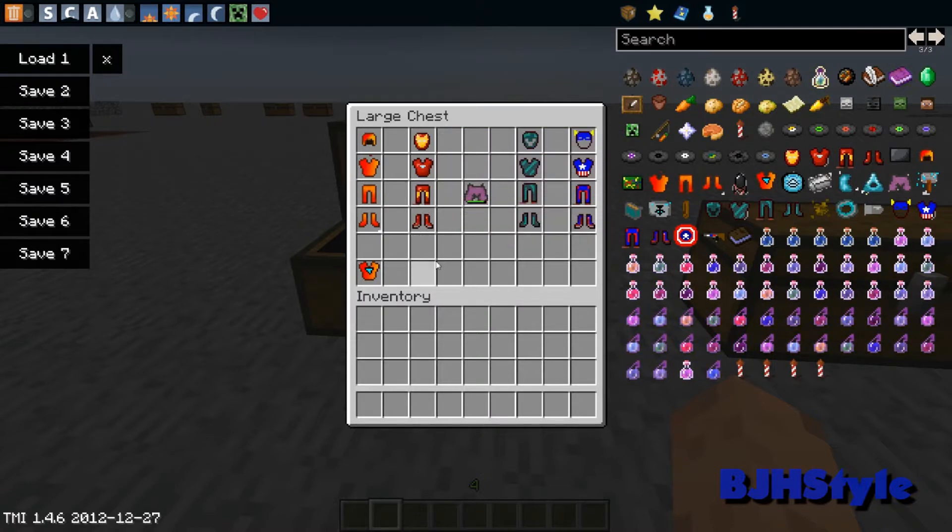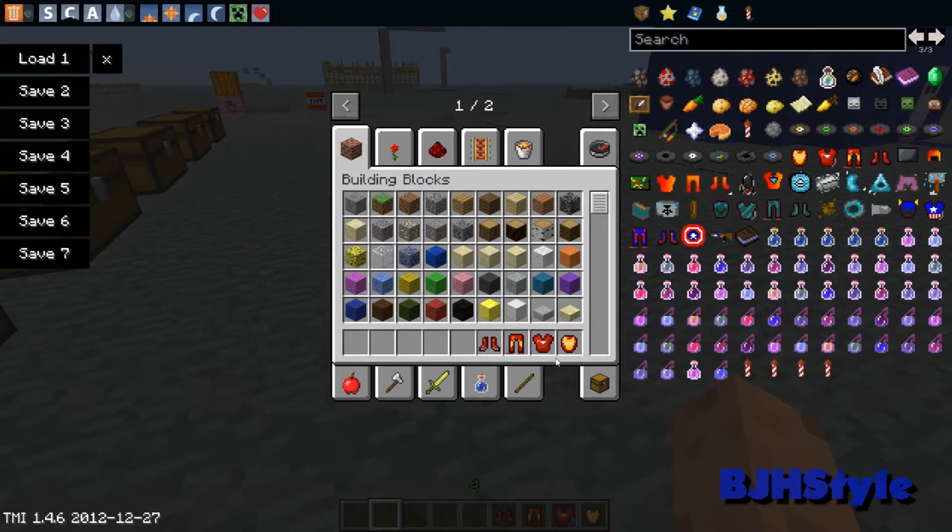We've got an Iron Man suit over here and I won't show any crafting recipes because there's just too much to cover. You can get a couple of new items and you make the Iron Man suit with these things — you make these with some other things, and you need to make a power suit, and then you can finally make the Iron Man suit. Let's put this on.